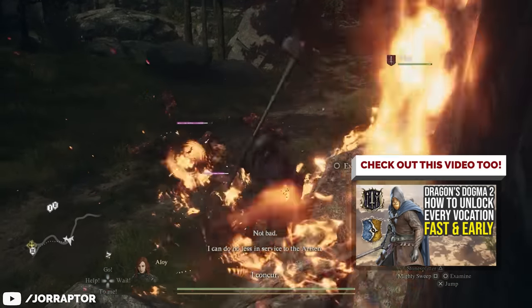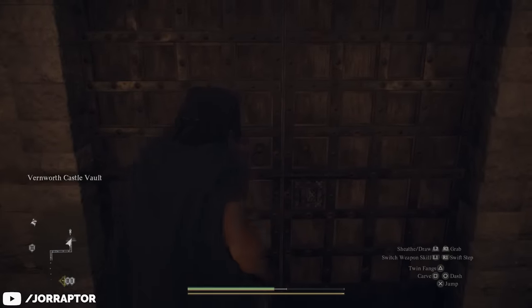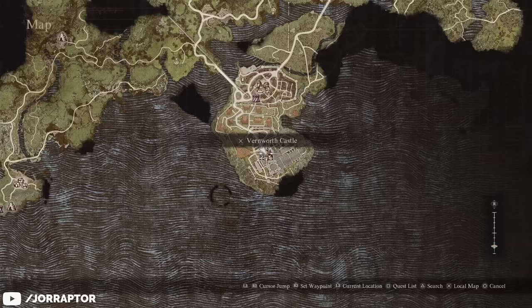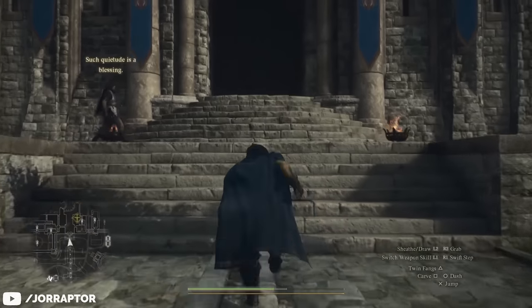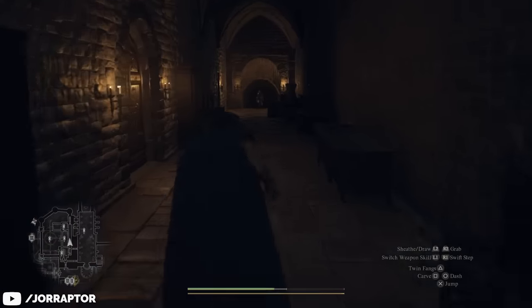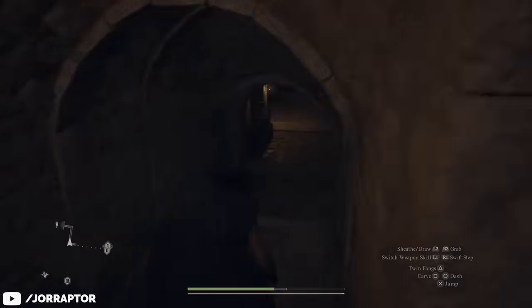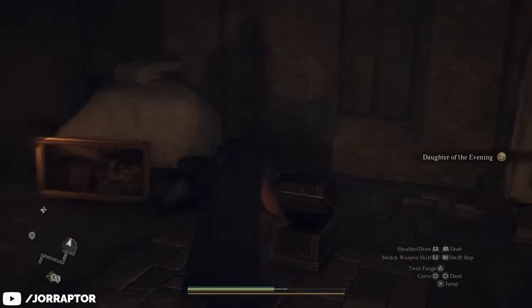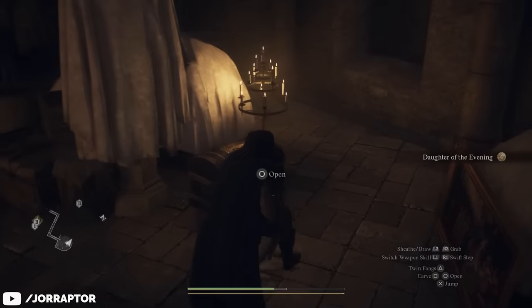Now let's use the key. For that we want to go to Vernworth, to the castle to be exact. Over here on the map you find the big door. Enter it, go left, move through, and eventually go down — you'll find the vault door. Use the key and loot everything. You'll get a cool ring, that shield, a cape, and 20k gold. Really great stuff.